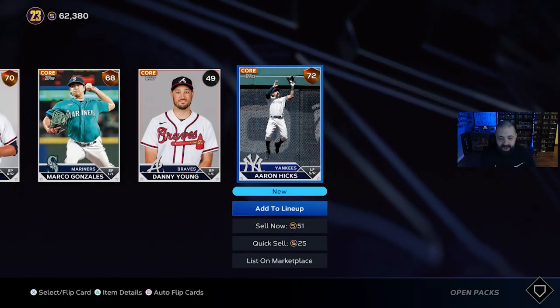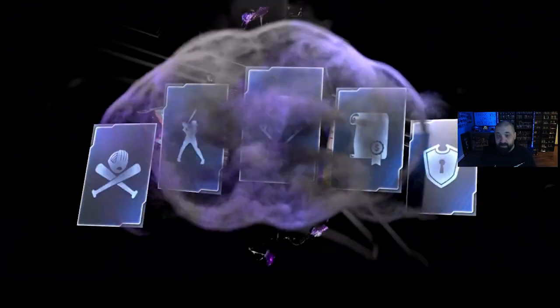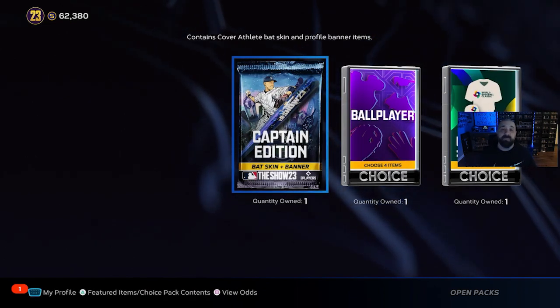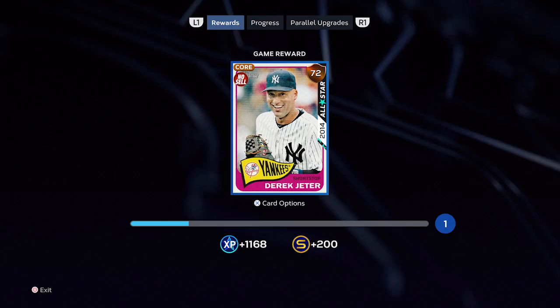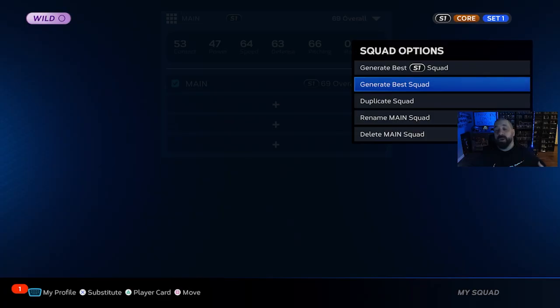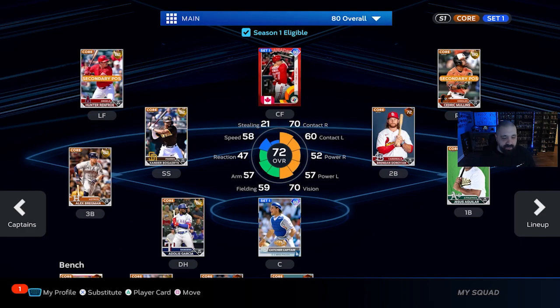We got two golds out of what I think was 20 packs. With our last pack open and nothing good pulled, I'm just going to assemble a team using generate best players available. We also got a free random Derek Jeter card as a loyalty or promo bonus when we first loaded into the game, plus our very first login reward. With all the packs open, we're up to an 80 overall squad — Tyler O'Neill and Mike Piazza are our two diamonds, with Cedric Mullins, Alec Bregman, and Xander Bogaerts rounding it out.